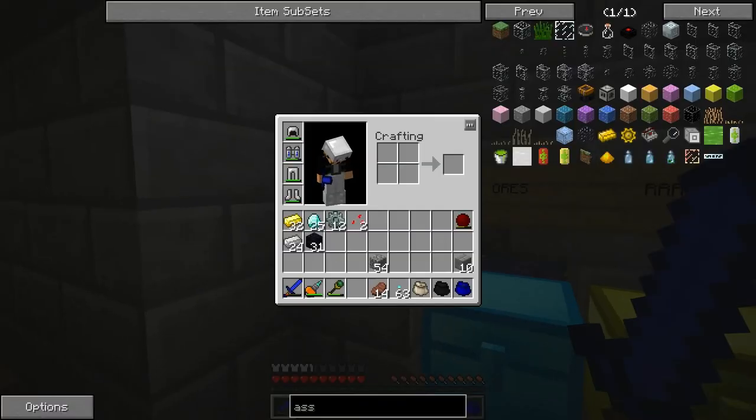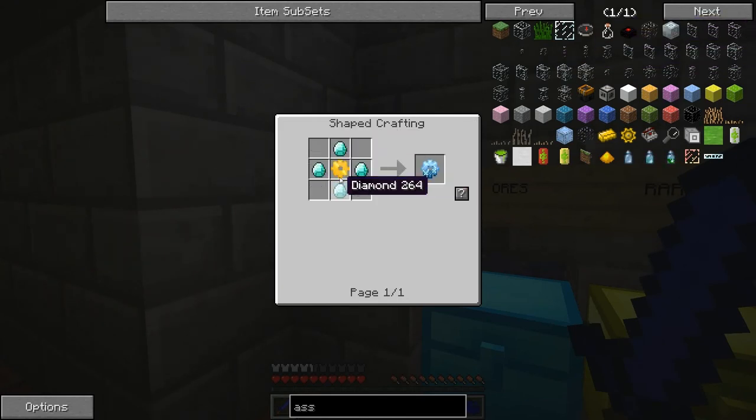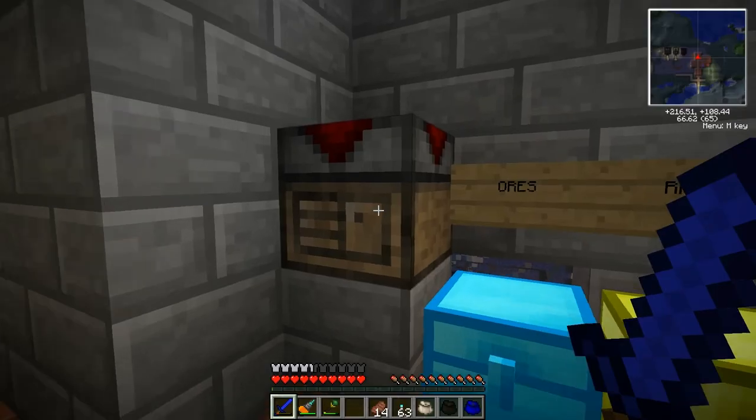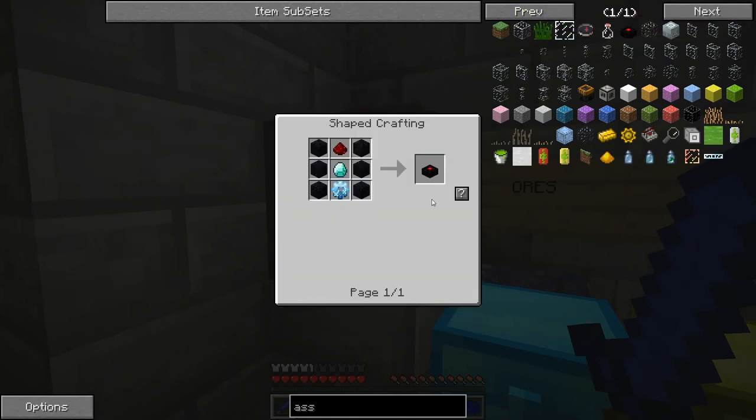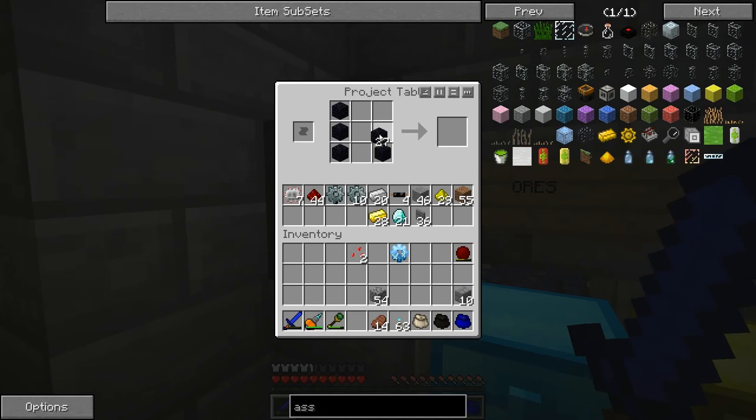So let's see what we're going to need here the most. We want to make an assembly table. We're going to need diamond gears — that's gold surrounded by diamond. So we've got to make ourselves some diamond gears. Stone goes to iron gear, iron surrounded by gold goes to gold gear, and gold surrounded by diamond goes to diamond gear. Now we've got the diamond gear. We've got everything else we need — the obsidian right here. Redstone was in the top, diamond was in the middle. It's weird that it takes a diamond and a diamond gear. So now we have an assembly table.